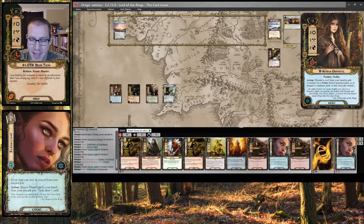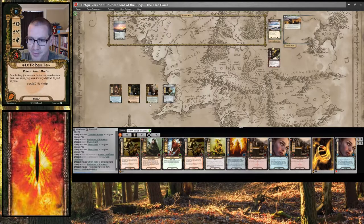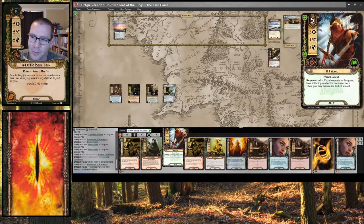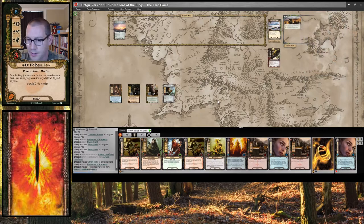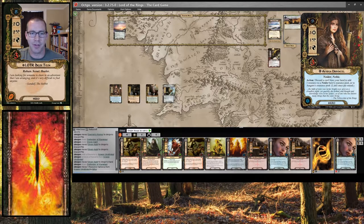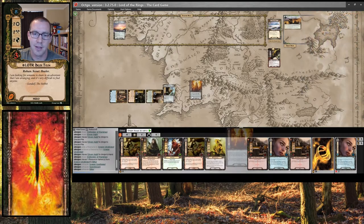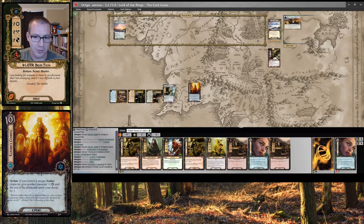I do want to stack up lore resources, so let's slide one over onto Biffer. I'm a little ways away from playing Furial, but Furial is so good that I think it's worth it. And I am going to quest: 4 from Arwen, 7, 10, 11 — dropping my threat down to 27.